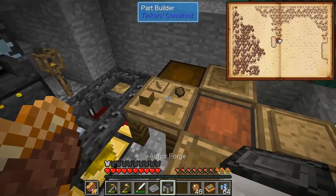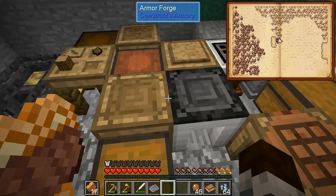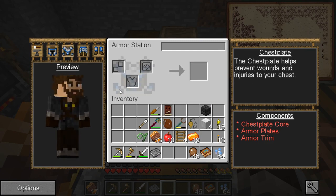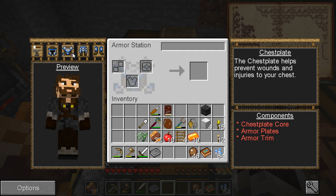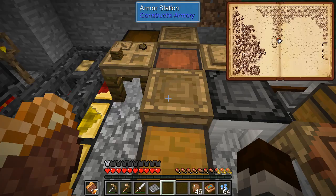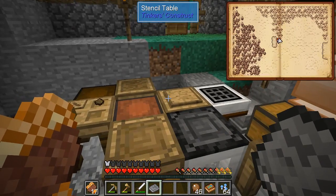And then the armor forge. This is getting messy. Okay, armor station. So let's start with the chest piece. Let's see here — how do we use this? Oh okay, maybe — stencil table. Okay yeah, we've gotta make it here too.